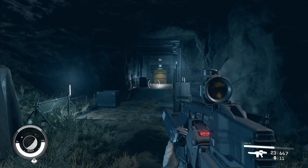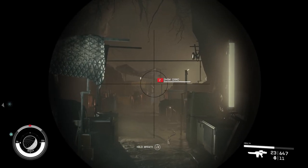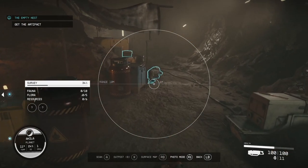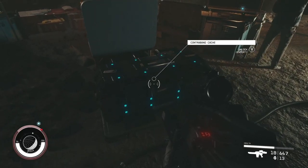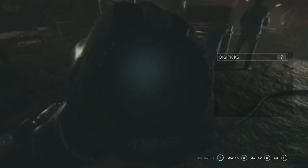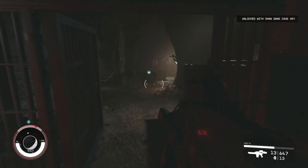Loot everything else in the area and then head to the main objective, which will take you inside The Empty Nest to get an artifact piece. There are more enemies in your way, so take them out first. Once all the gang members are dead, loot their bodies because one of them will have the Shaw Gang key, which you need to open the gate ahead. Before you open that gate, be sure to loot the area — there's some great loot here including a contraband cache. The contraband cache is expert level, so unless you've got your Security skill upgraded you won't be able to open it, but if you do it's going to have some items of very high value.